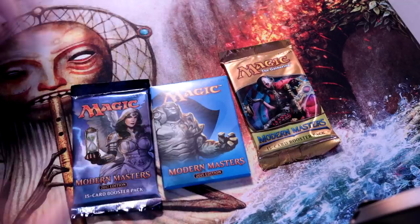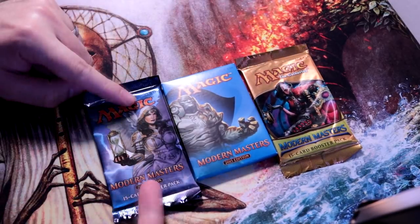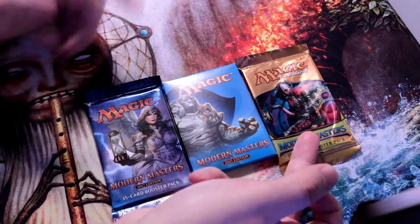We're going to go backwards through that story and talk about the contents of each pack. Hopefully I open something exciting. There's a foil in each pack — could even be a foil Tarmogoyf. Do you remember when foil Tarmogoyf was the coolest thing you could open and no one ever talks about that anymore? So here we have our three Modern Masters boosters: 2017, 2015, and essentially 2013.